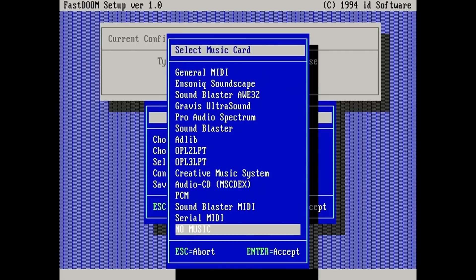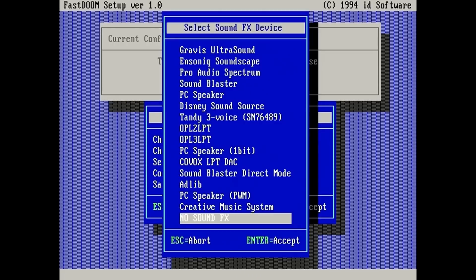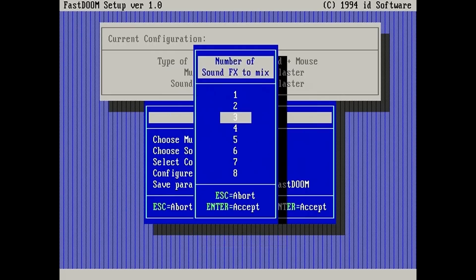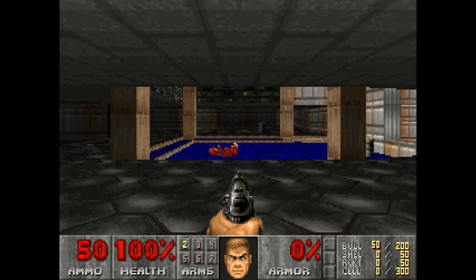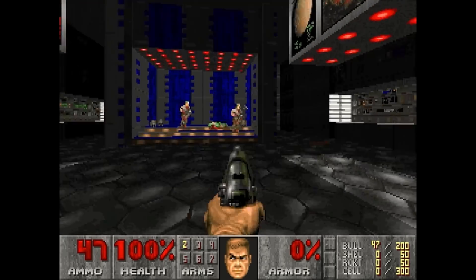Fast Doom also has some great sound enhancements. It supports many additional sound devices including CMS, Disney Sound Source, and others not supported in the original game. You can do PCM and audio CD music, and you can even select your sampling rate and lower it for better performance. Fast Doom and PC Doom V2 use the Apogee sound system instead of DMX like the original game, which I believe was done for legal reasons as DMX was never made open source. If Fast Doom can allow you to enjoy Doom on slower hardware, why not on some older sound devices too? You really haven't lived until you've heard E1M1 on the Creative Music System.